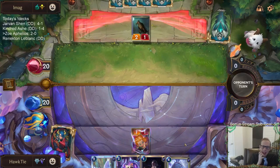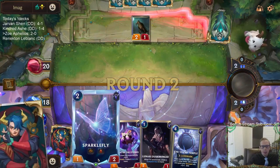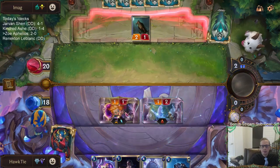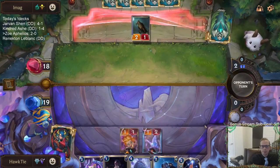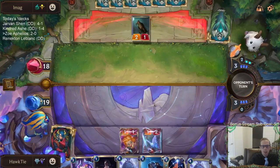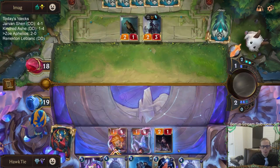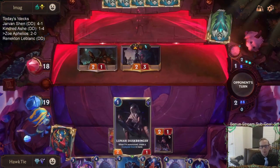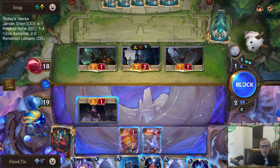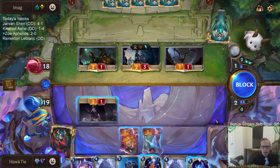Let's go Zoe — because yeah, we take two but I'm going to heal my nexus for one anyway. I have too many cards I want to play. It only costs me one life to get Zoe in play, create the super cool Star Chart, and get her leveling started. I really hope they don't level up Elise. If I block here and they have another Elise that makes two more spiders, then they get to level up Elise and that would make my life really bad.